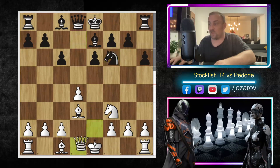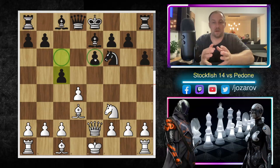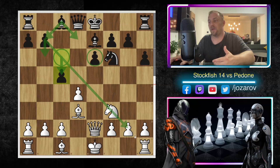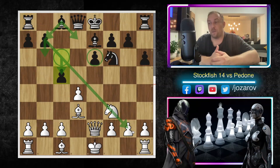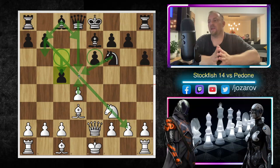After Nxf6 we have Qe2, then c5. The c6 setup is a firm, defensive formation in the Caro-Kann, but you can't just play defensively forever — you must open the position at some point. Without c5, the light-squared bishop is simply a bad piece the whole game. With c5 and maybe b6, Bb7, the bishop can finally breathe, so Black plays c5 despite the kings still being in the center.